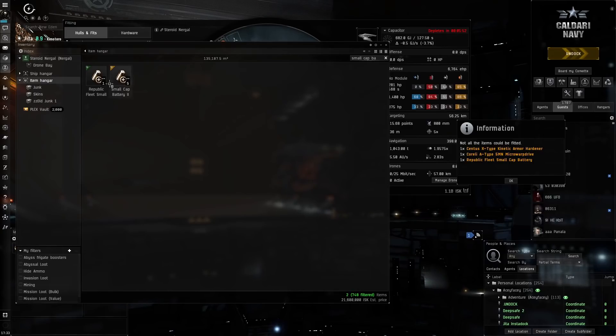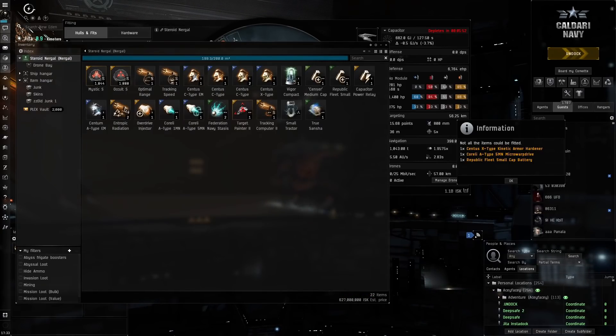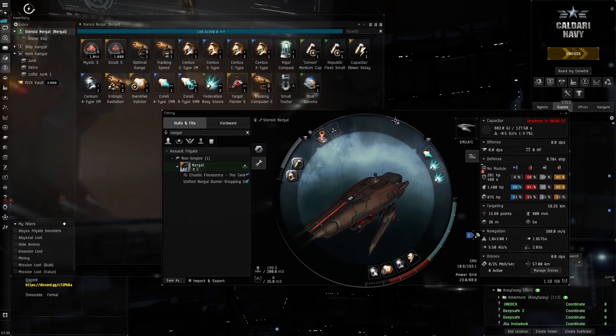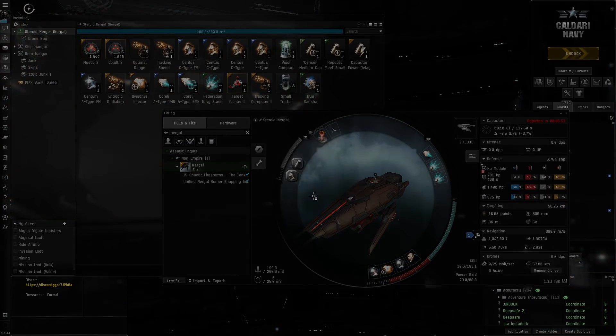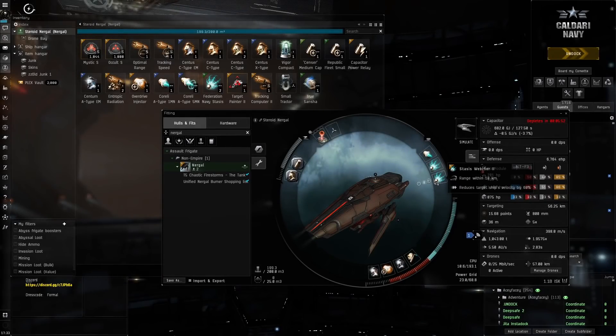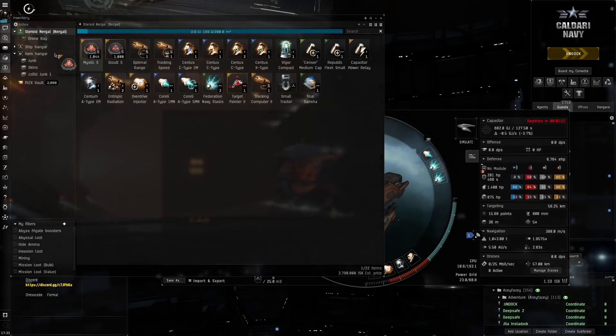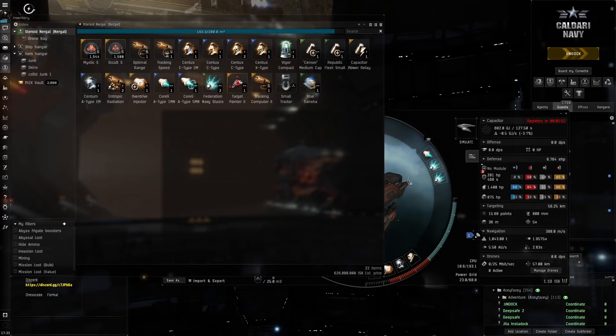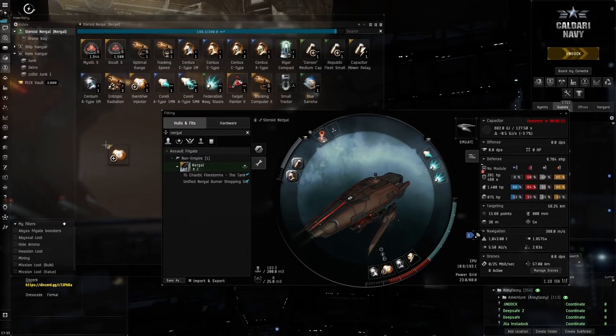So let's get a Coreli A-Type 5MN small cap battery. It'll be funny if I just lose this in the first burner mission — that'll be just so stupid. I was actually going to make some small modifications to the fit right here because I want to be able to get sub two-second align time, to be able to get to the mission hub relatively safely. So we're going to put this off here and — there's too much space, not enough space right here. Let's move a bit more ammo.